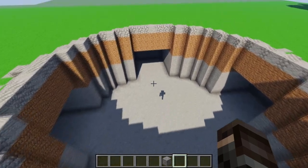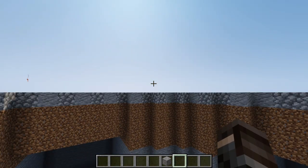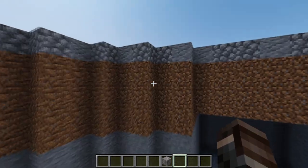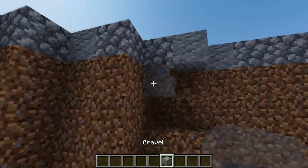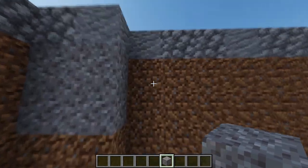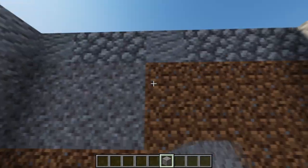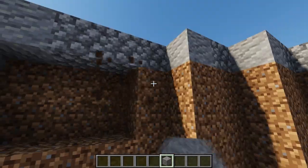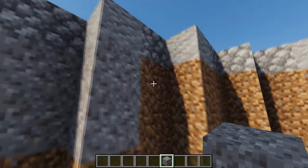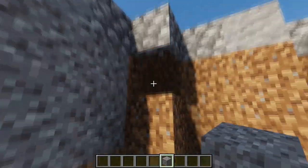This next step is optional — you can leave it as is or do like me. I'm gonna destroy two blocks of dirt and add gravel so it will give a more natural look for the lake. As I said, it's optional. If you want to do it you'll need a lot of gravel, but if not then leave it as it is.